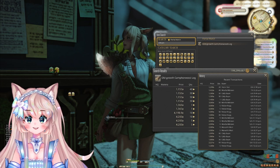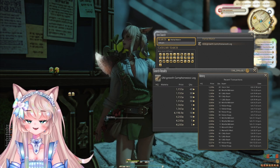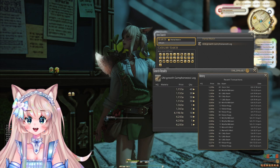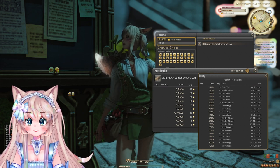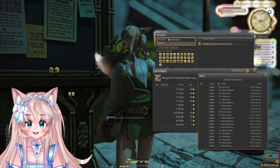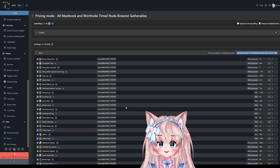Next is the Old Growth Camperwood Log — a timed masterbook node used for a lot of trial weapons. Keep in mind that when the new Aotearoa weapons for Sage, Reaper, Gunbreaker, and Dancer released, this was going for a ton more because people wanted it quickly. Keep your eye out for newly released trial weapons — stuff like the Lagnum Vitae Log will undoubtedly be used for the next set of Shadowbringers trial weapons. I also have a list of all masterbook and worthwhile time nodes in the gatherable list, so you can check whether prices on your server match or if something else sells better for you.